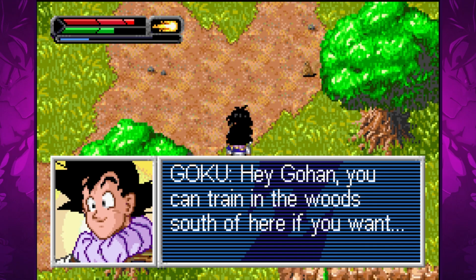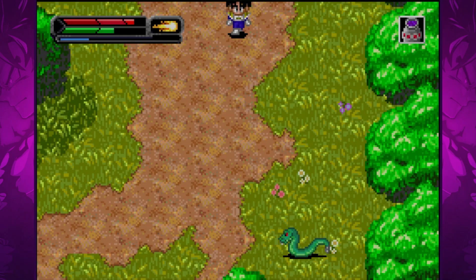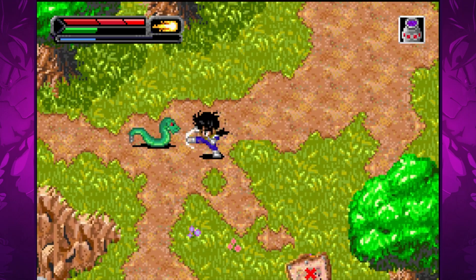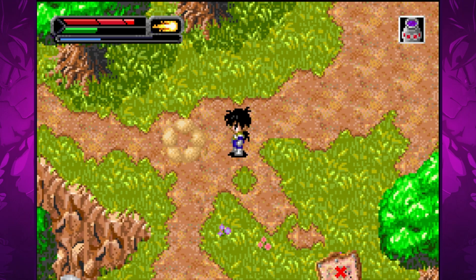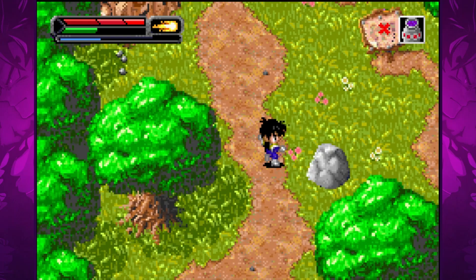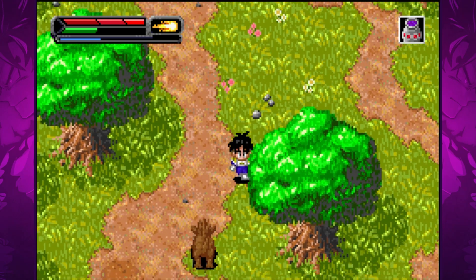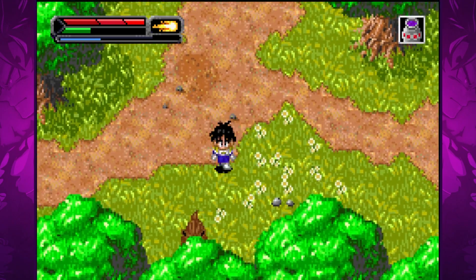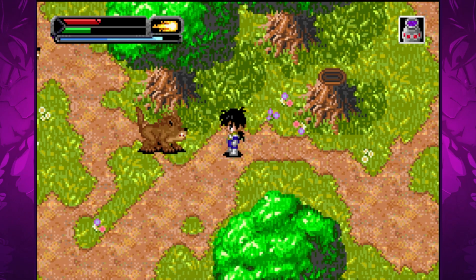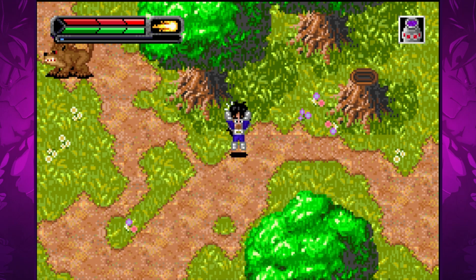Gohan returns home with his father. When exploring certain areas of the map there will be a jar icon in the upper right corner, signifying that the animals in the region have been contaminated by Garlic Junior's Black Water Mist. This is the game's method of integrating the Garlic Junior saga without really having to include it, which is fine. The Garlic Junior saga was an anime-exclusive filler arc that contributes nothing to the story and merely serves to fill the time, so I'm glad the game chooses to pass over it.